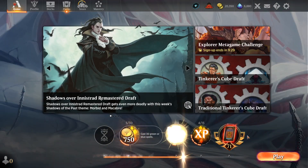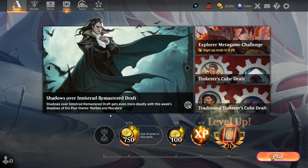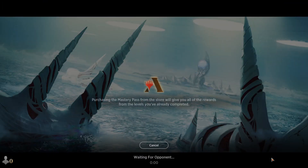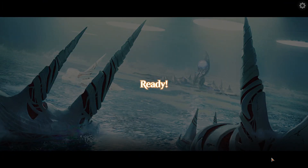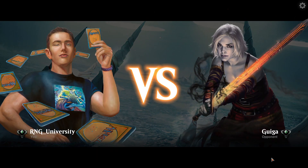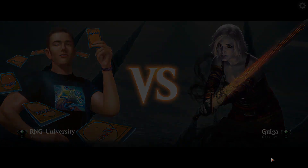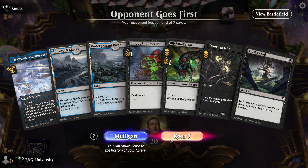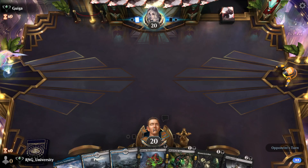Our opponent wasn't having a lot of fun either. This is a problem with Magic Arena — the matchmaker and shuffler seem to rig these games. Most of the time the losing player isn't having fun. Back in the days when we were playing Magic it was all about the back and forth; even when you lose, you're having fun losing. That's really how we used to play Magic.